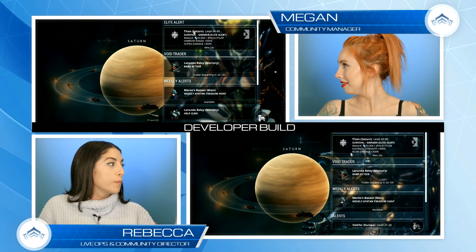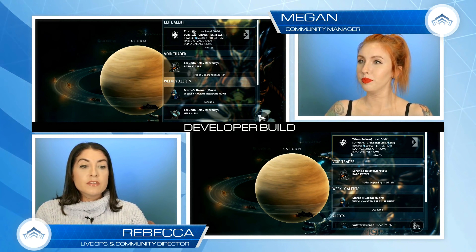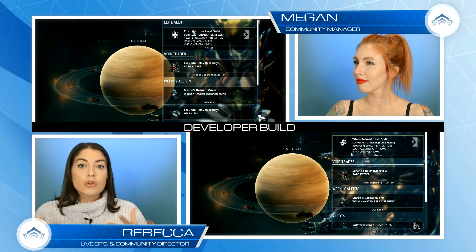The Elite Alert mode will choose different buffs depending on your gear. Hopefully that means you won't get buffs for items you don't own yet - like a 300 damage buff for the Sigma and Octantis when you're still 200 days away from getting it, similar to how rivens can roll for weapons you don't own.